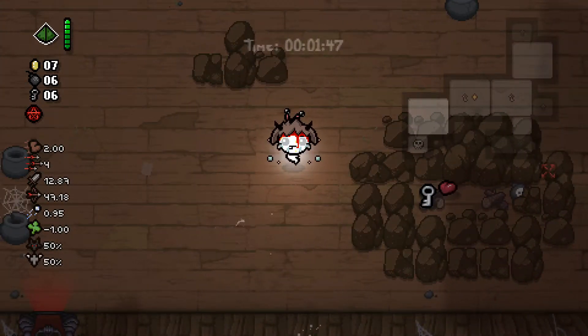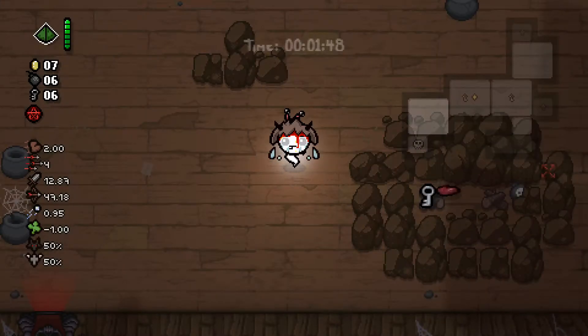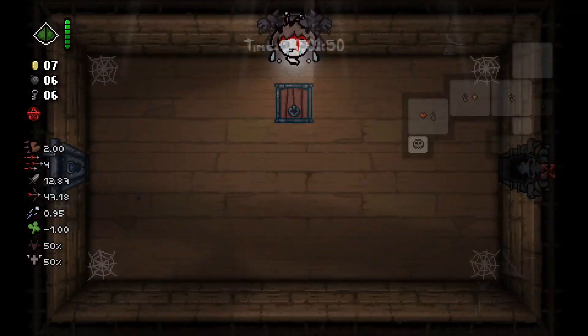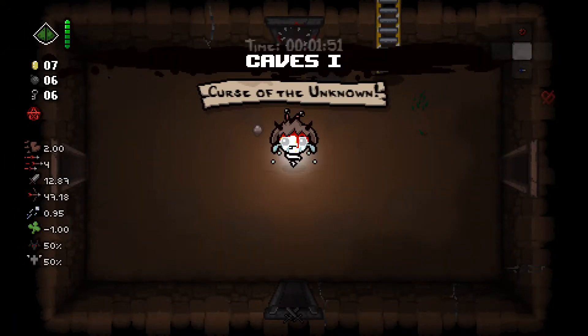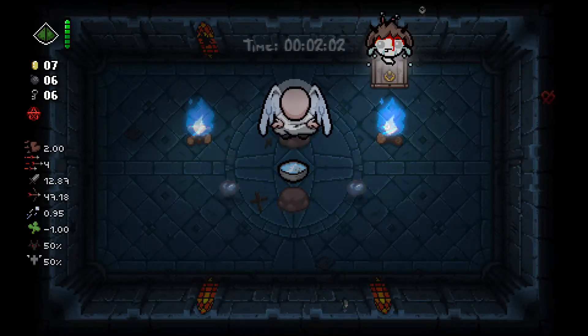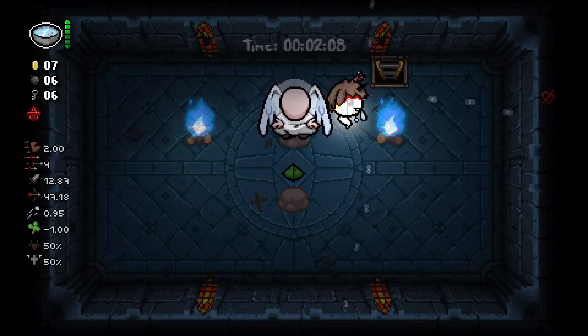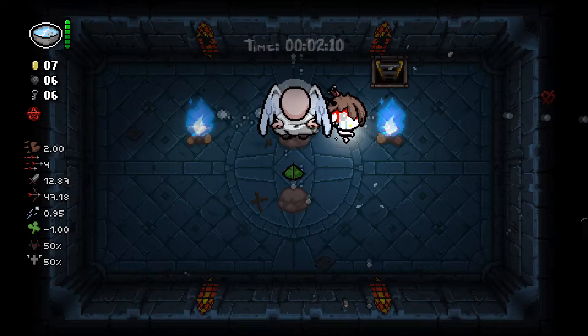The most important things that I have here are Goat Head and Jacob's Ladder. Goat Head is an item that guarantees you a devil room every single floor. Jacob's Ladder is an Antibirth item that spawns a ladder at the starting room of every floor, and that ladder is guaranteed to take you to an angel room.